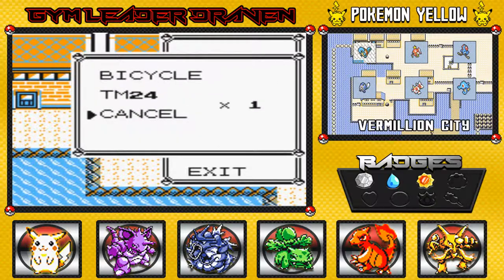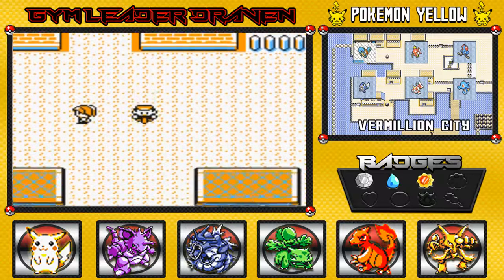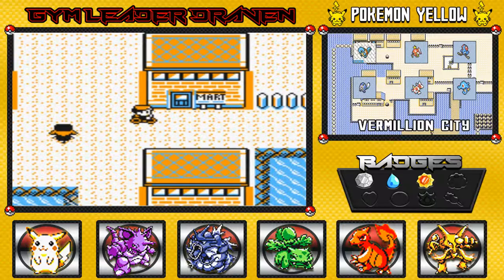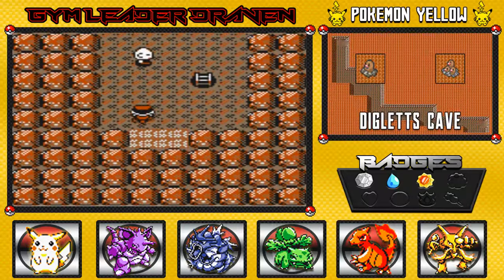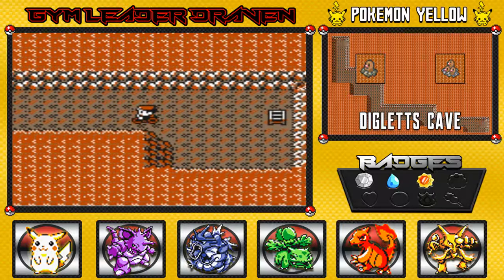So what we're gonna do is we're gonna be traveling back. I just gotta find my bicycle. Alright, I found my bicycle and let's go! So yeah, in the last episode we managed to beat — not Mew — but Lieutenant Surge, grab a Squirtle from this lady, and just be a cool person all in general.